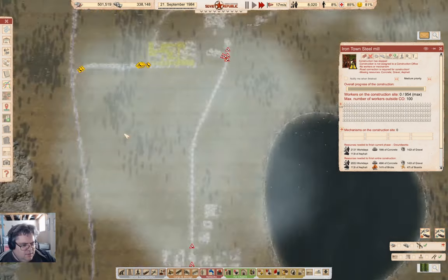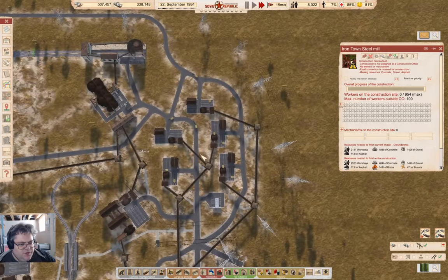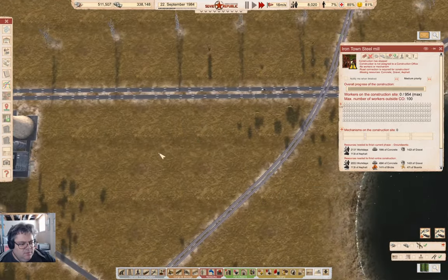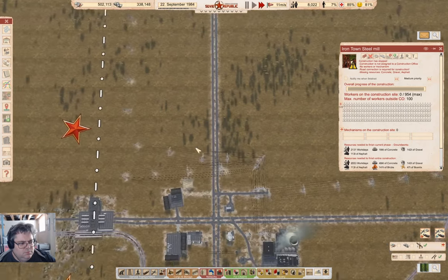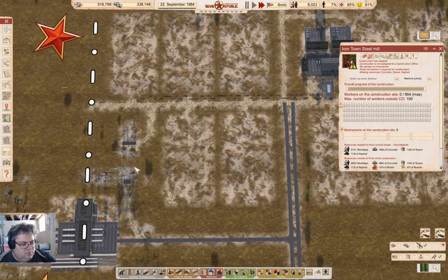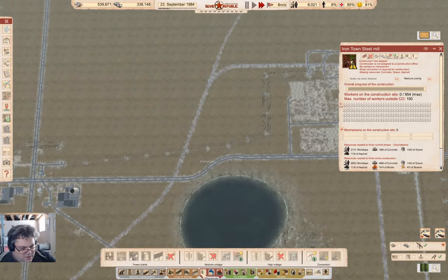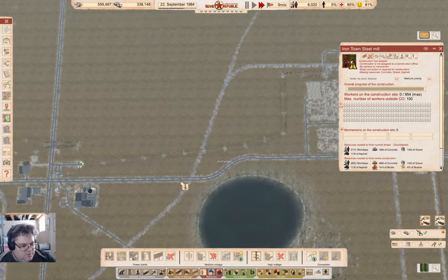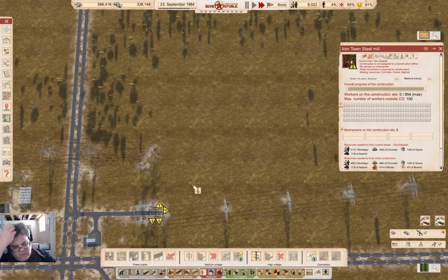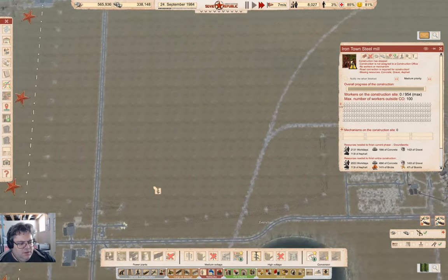Or do I just bring a power line up from the operation down here? I could bring it across from here — can I? No, I don't think I can. Why don't I get a high voltage line? Go with a 15 megawatt one. Oh — I could pull one off here. Yeah, I could. You know what? I think that's the thing I'm going to do.